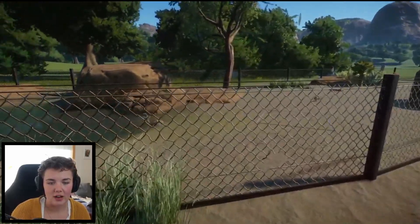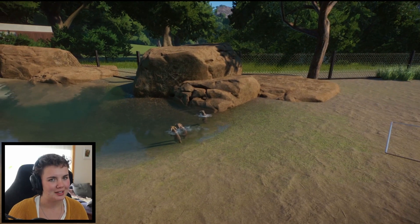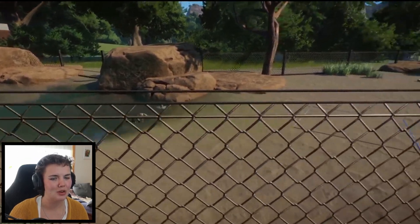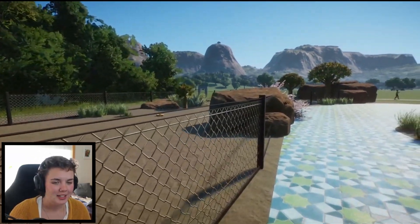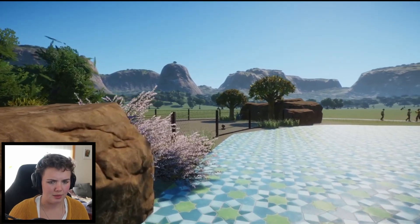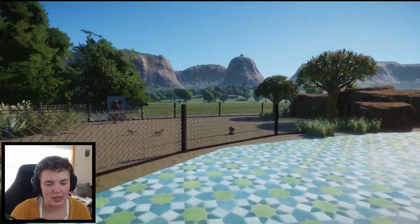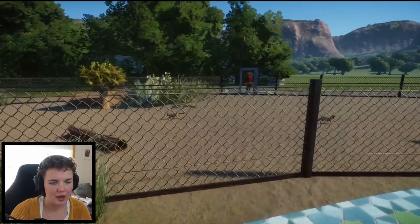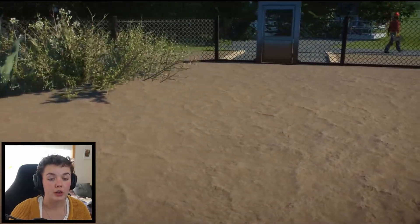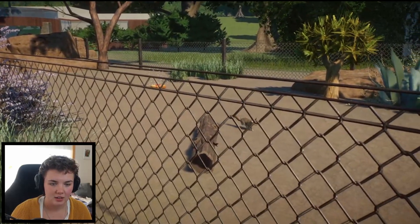Look at the little fennec foxes — the babies are doing this weird glitch where they seem to swim in that small spot, but I have seen them swimming properly before so I'm not sure what that's about. They're also just not having babies in this zoo, which is a bit odd. I can't seem to find any notifications saying something is stopping them from breeding.